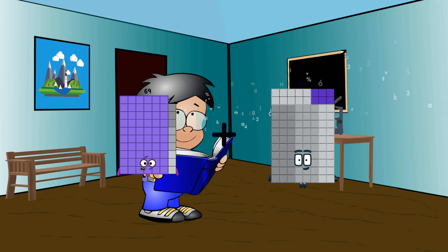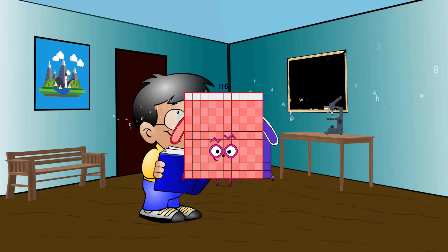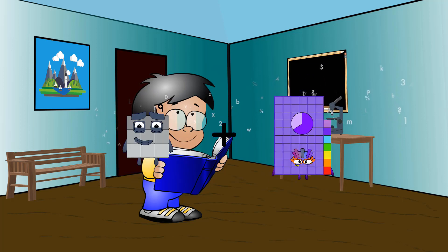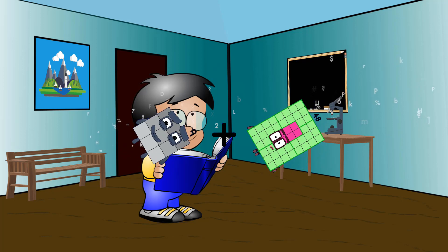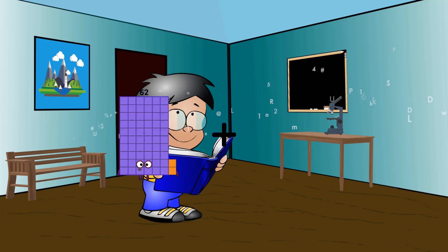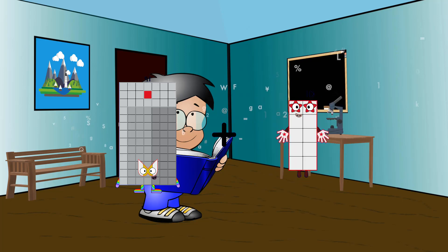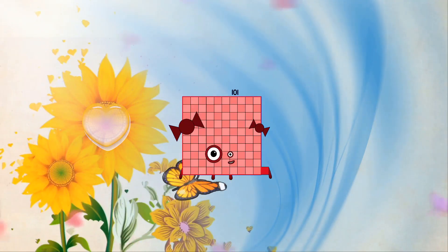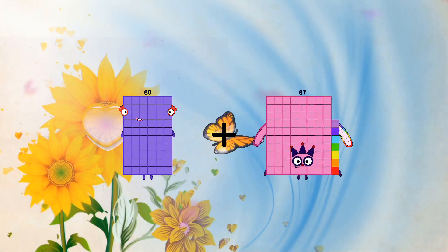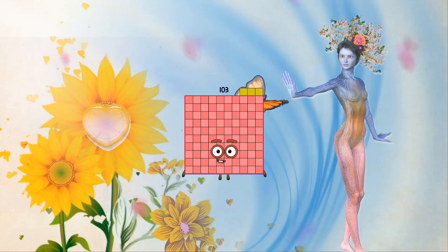69 plus 47 equals 116. 9 plus 48 equals 57. 91 plus 10 equals 101. 60 plus 43 equals 103.